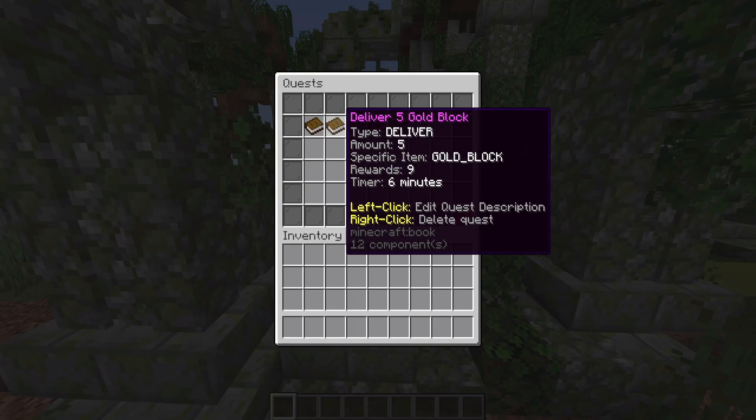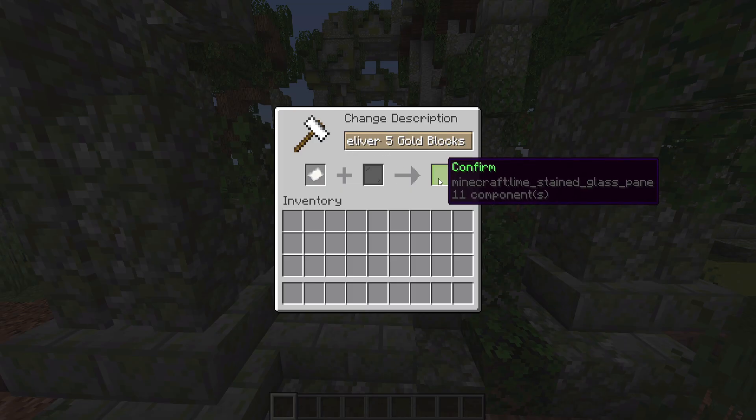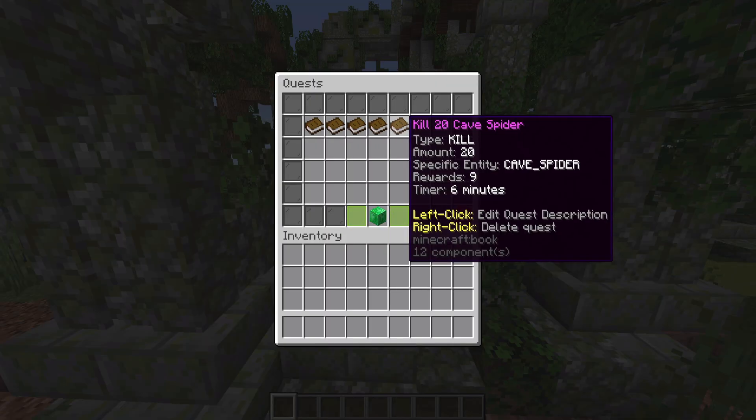With each and every one of these quests, you can actually change the description that is given. So if I just left click this one — deliver five gold block — I just want to add an S on the end to make it plural, and confirm that. And now that we have these five quests, we can go ahead and start linking them to the NPC behind me.